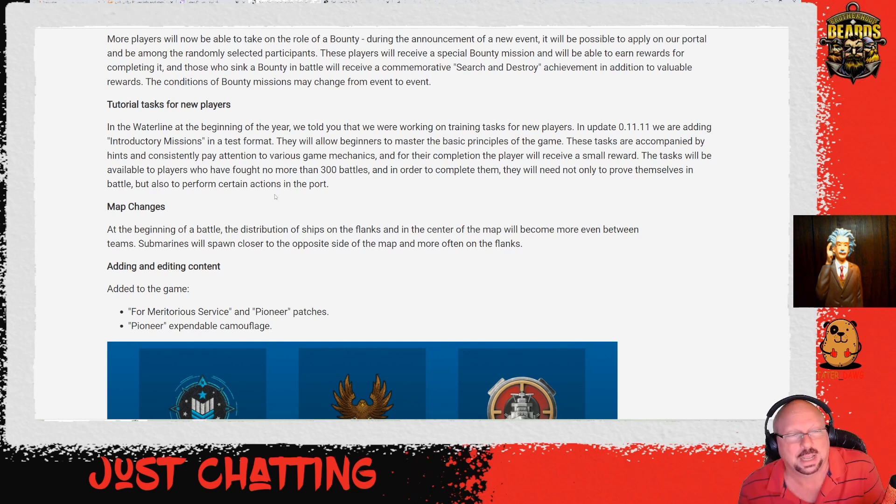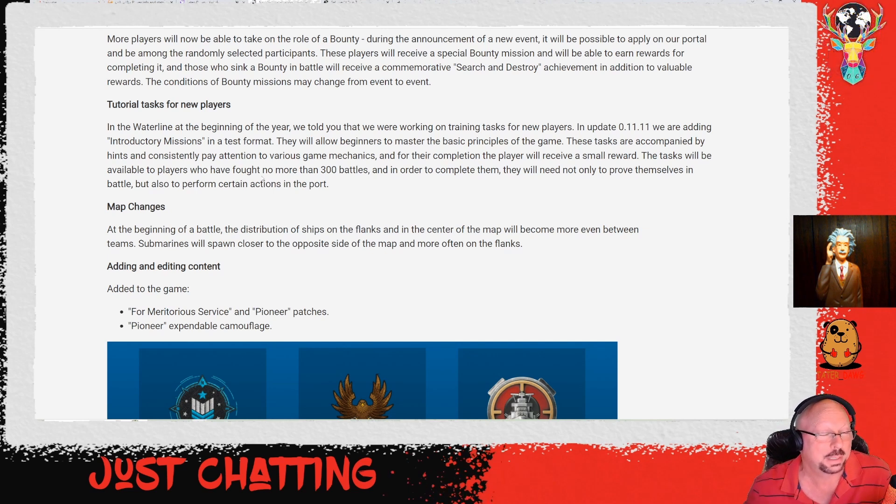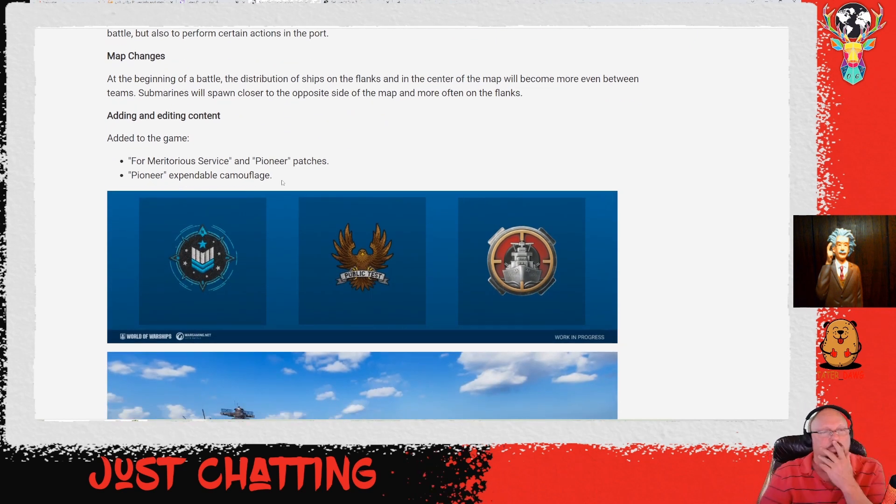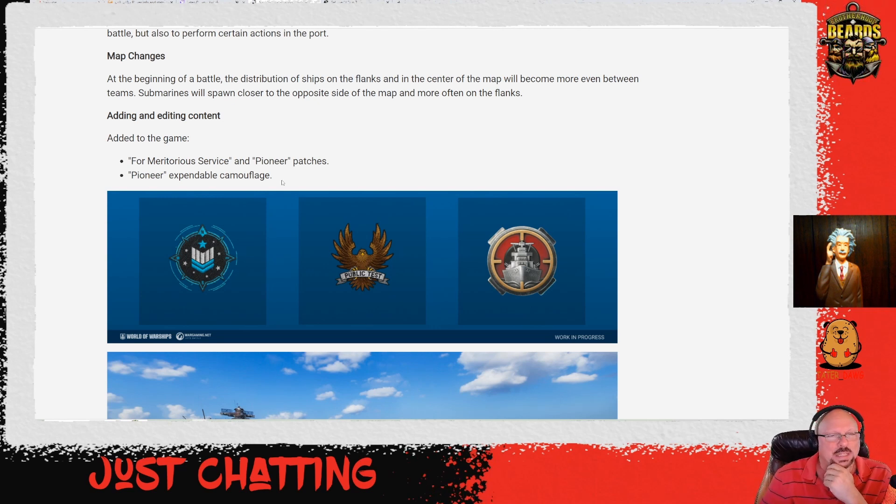It looks like they're trying to help train new players so that everybody's not a potato. Map changes: at the beginning of a battle, the distribution of ships on the flanks and in the center of the map will become more even between teams. Submarines will spawn closer to the opposite side of the map more often and more often on the flanks.